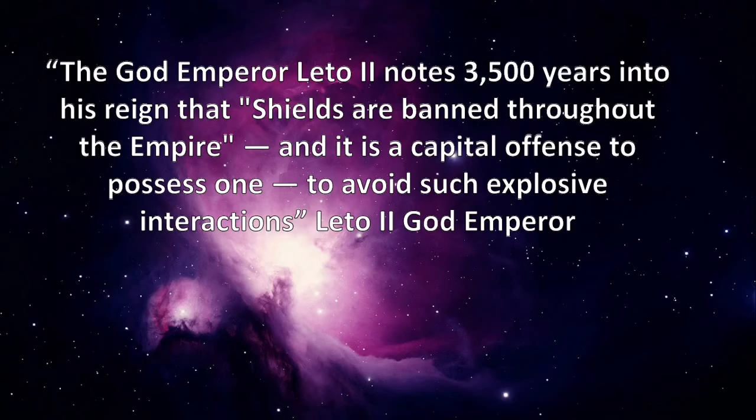The explosion can also be used as a tactic. This is done by Duncan Idaho, who uses the resulting explosion to discourage others from doing the same — a warning to them. The God-Emperor Leto II notes, 3,500 years into his reign, that shields are banned throughout the empire, and it is a capital offence to possess one, to avoid such explosive interactions.